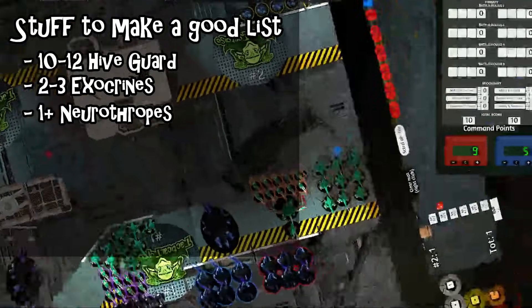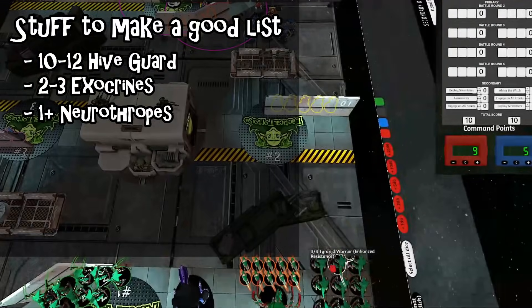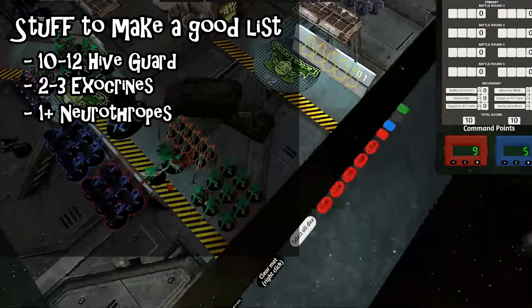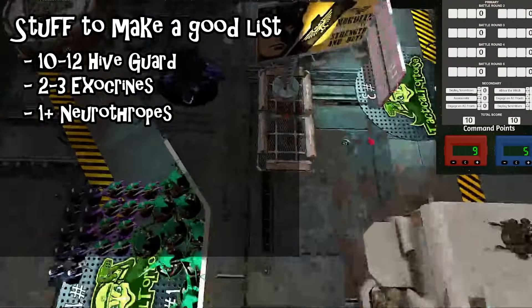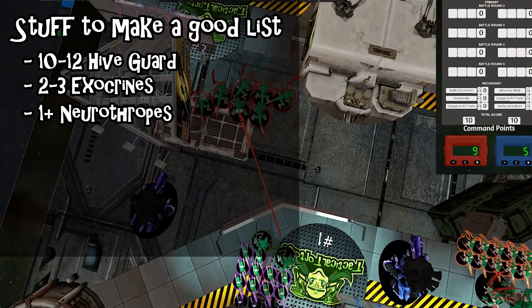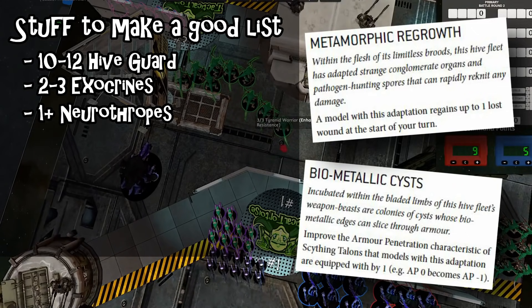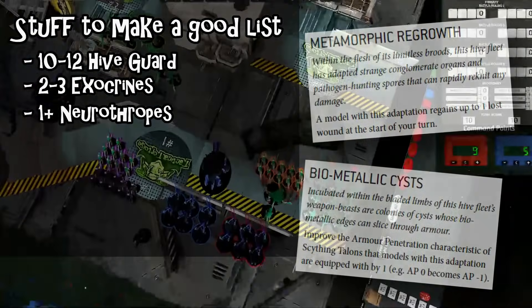If you're okay spending the CP, you can put your gunless bugs in a separate sub-faction attachment. Given how important resilience is in 9th edition, I'd recommend Leviathan for the situational 6+ damage ignoring, but there's also an argument for Kraken, though I don't think the extra maneuverability is as important as it was. A couple of custom Hive Fleets also come up here — having access to Biometallic Cysts for +1 AP on Scything Talons is useful, and Metamorphic Regrowth to regenerate wounds on multi-wound models is also pretty good. Generally start with the Chronos attachment and build out from there.